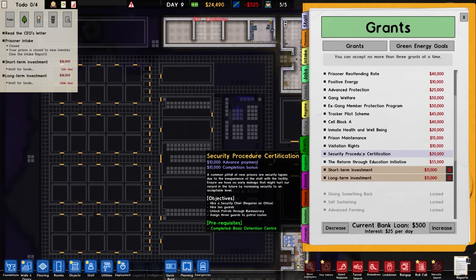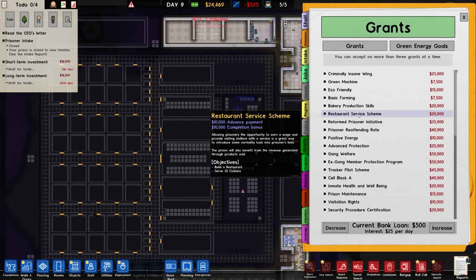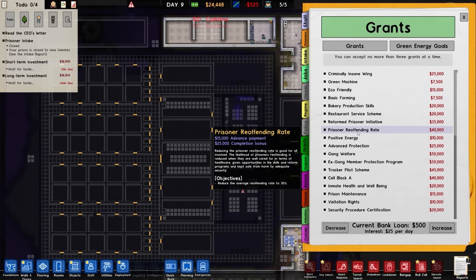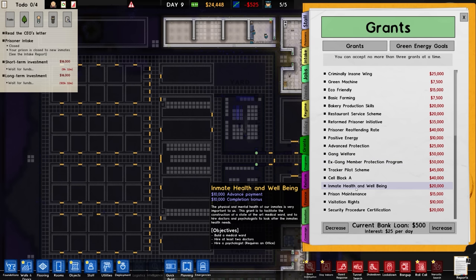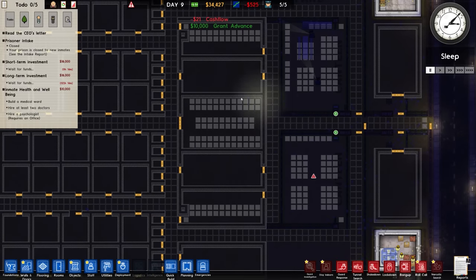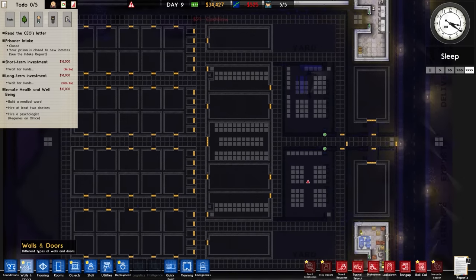We have security procedure certification, cell block A, advanced protection. Things like eco-friendly stuff I haven't even planned on doing. Positive energy - build a yard and add a weight bench. I think we'll go for cell block A or inmate health and well-being. Inmate health and well-being - ten grand. We need to build the medical ward, which I know is going to be here. One of the biggest buildings is in fact the medical ward.